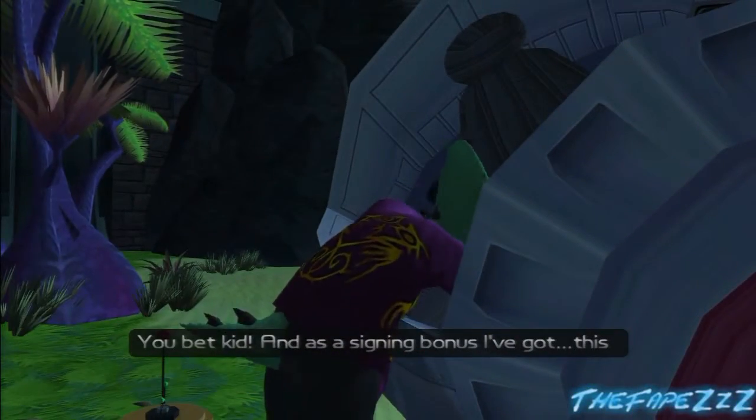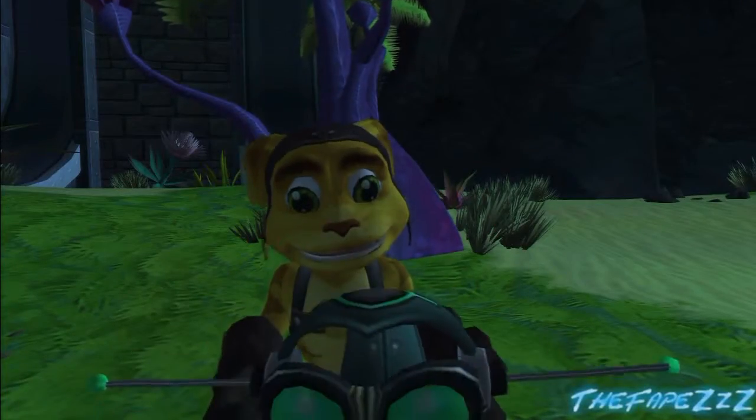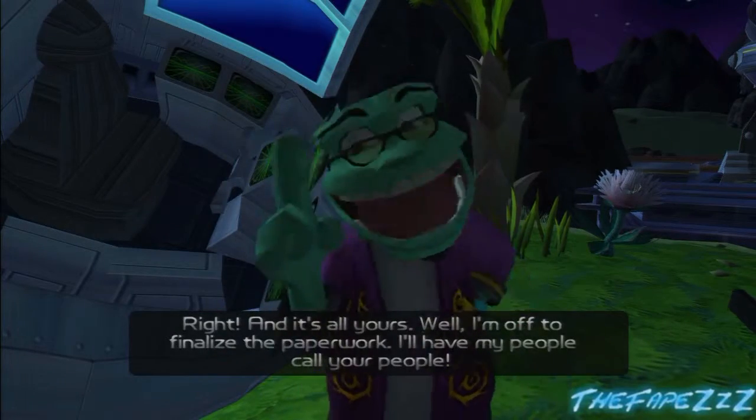And as a signing bonus, I've got... this! Cool helmet! That is a Sonic Summoner. It is used to attract sand mice. Right, and it's all yours!